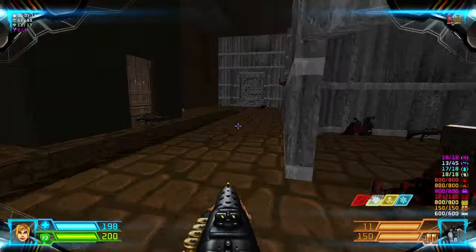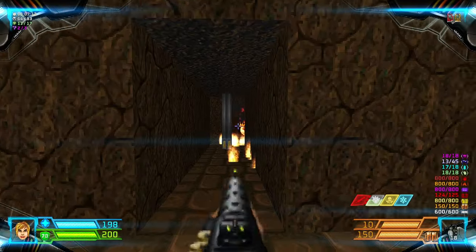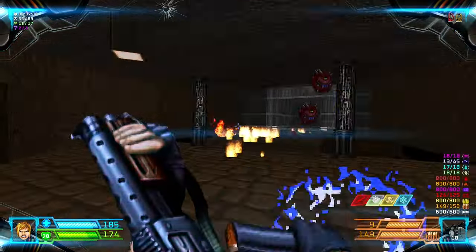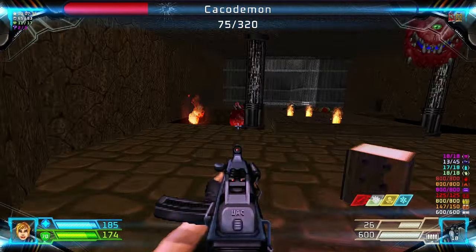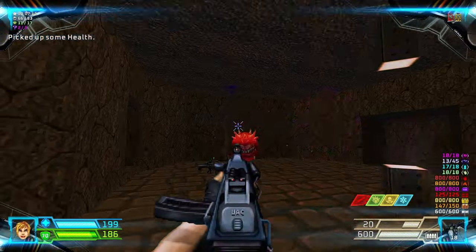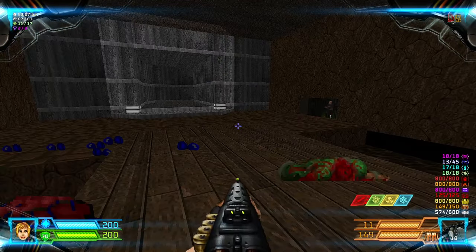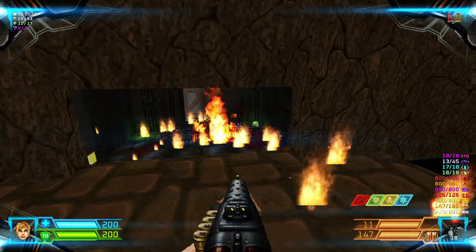With the yellow key in hand, let's go back over here to this bar — it's now opened. Kill the Kakos. Kill the gunners over there.